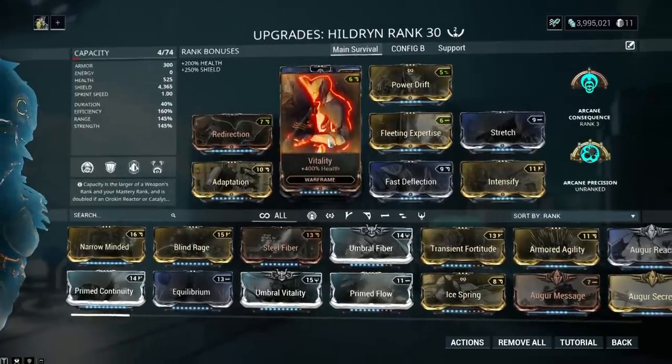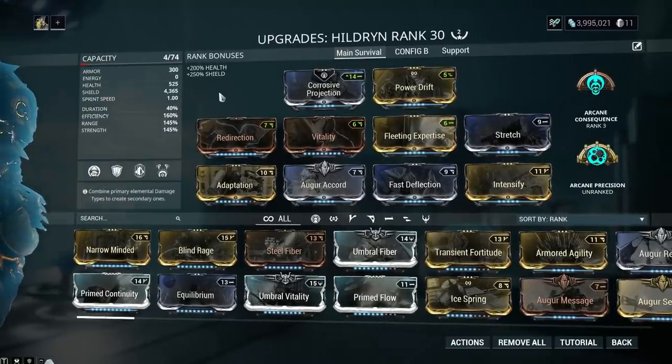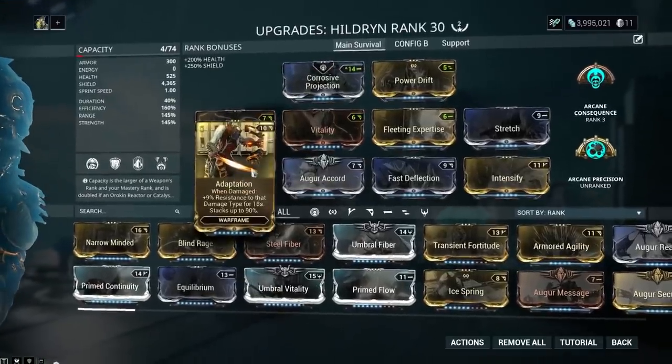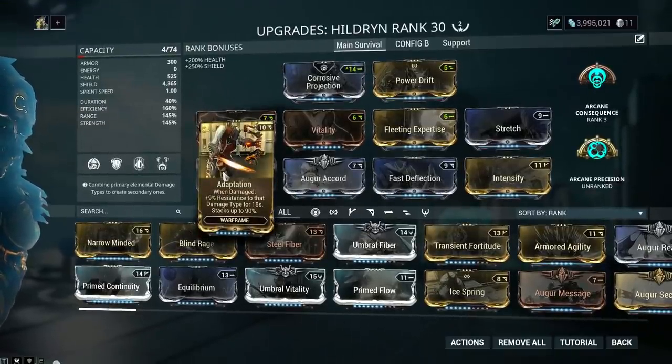525 health, even with Vitality on, is poor. It's so poor. Especially those slash procs and toxin procs - they hit you, you've lost your health, you're dead. Screw your shields, you're dead. This leads me onto Adaptation. Adaptation protects you from those procs - not all the time, but most of the time. This is a late-game kind of mod. If you can't get your hands on it, there are other mods like Antitoxin.